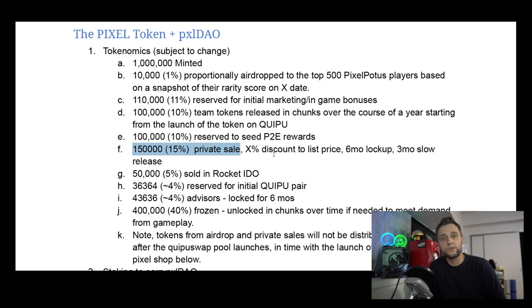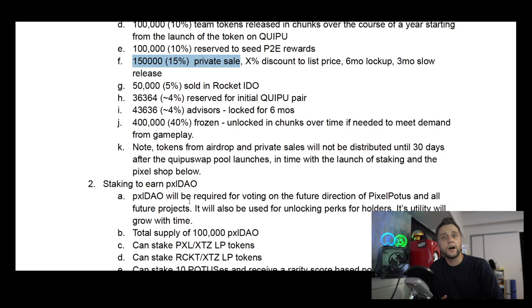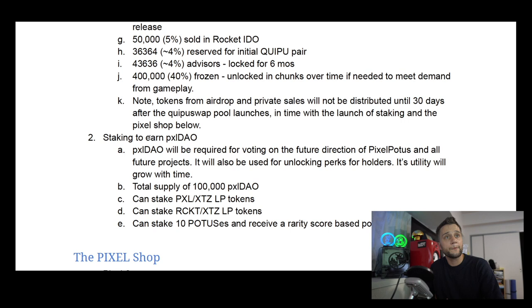The private sale will likely be accessible only to unique Pixel POTUS owners in the project chat, or people who know the project owners directly. 5% will be sold in the Rocket IDO, so it's not a huge allocation, but there will be some available. The link to this full roadmap will be in the description to this YouTube video, so please check it out for any details you want to go over in more depth.